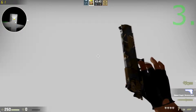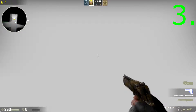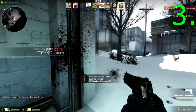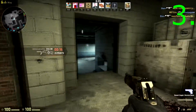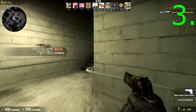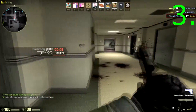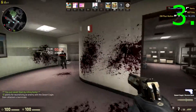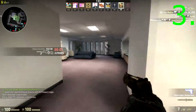Next up at number three we have the Desert Eagle Bronze Deco, which is also minimal wear. This gun is very good looking for the low price of only 10 cents on the community market. This is definitely one of the best looking blue rarity Desert Eagles you can get — if not one of the best looking in the whole entire game. What I really like about this gun is how the bronze and silver blend together to make a mechanical look.